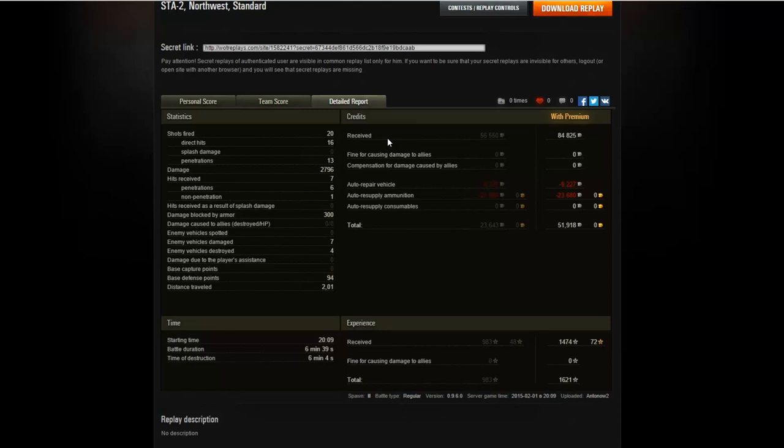In its current condition I wouldn't really recommend buying this tank unless you're really crazy about Japanese mediums and want this extra crew training for your STB-1 crew. But unless that's the case you'd probably be way better off getting a Panther 8.8 or an AMX CDC, because their guns just outperform the STA-2's gun by a lot. The Panther 8.8 is just as slow as this tank but has a better gun and better armor. I just don't really see the point of this tank in its current condition. But maybe you guys have got another opinion, so please let me know what you think in the comments. I hope you enjoyed this video — if you did, consider giving it a thumbs up and maybe even subscribing to my channel.